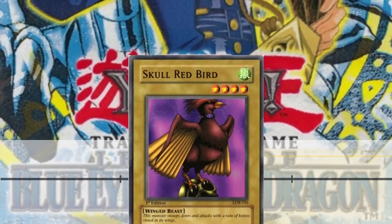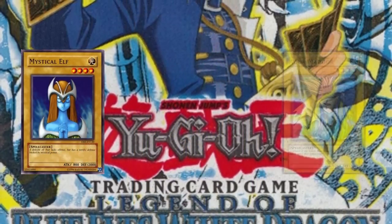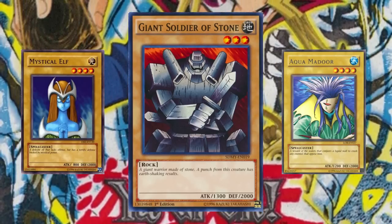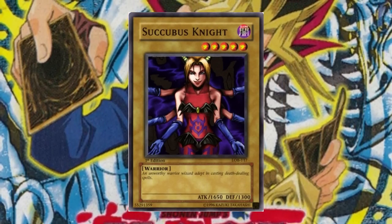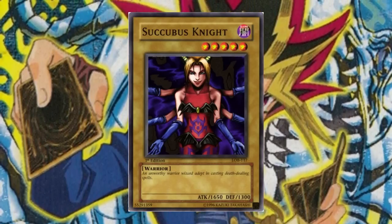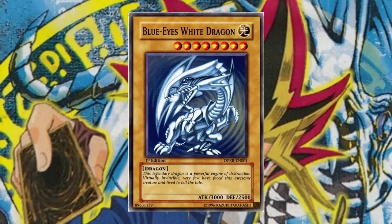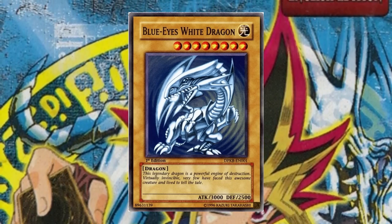Starting with LOB, we have Skullred Bird with 1550 attack points, the highest in its bracket. The highest defense points in the bracket is 2000, with cards like Mystical Elf and Aquamador, but surprisingly both of these monsters are surpassed by the Giant Soldier of Stone, which also has 2000 defense points but has more attack points. I stand by my evaluation that the Giant Soldier of Stone is so strong for no reason — I have sincerely debated labeling the card as a design mistake. In the 1 tribute bracket, the highest attack points are on Succubus Knight with a whopping 1650 attack points, a full 100 more than Skullred Bird, and totally worth that tribute. In this bracket, there's not a single 1 tribute monster which exceeds 2000 defense points, so there's no reason to tribute set.